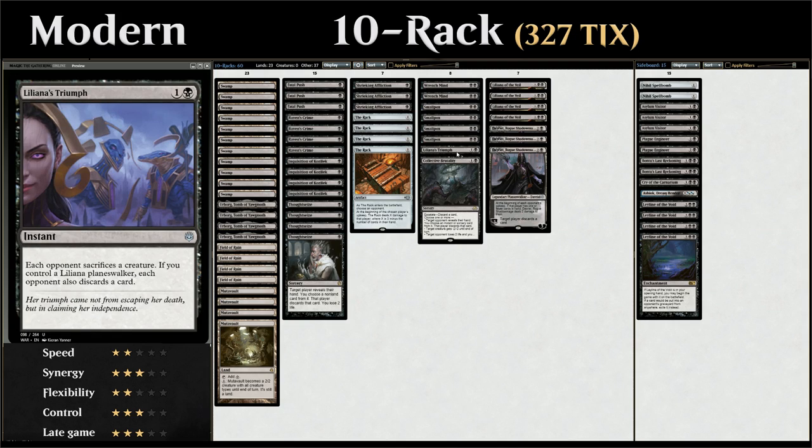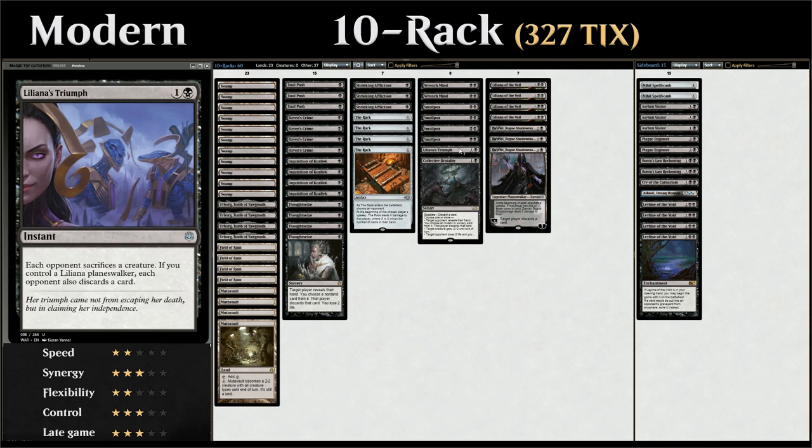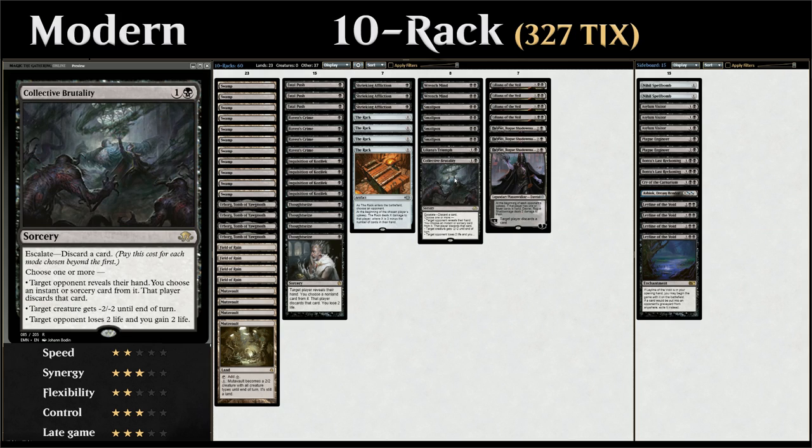We also have 1 copy of Liliana's Triumph to make the opponent sacrifice a creature, and if we control one of our 4 copies of Liliana of the Veil, they also have to discard a card. And 1 copy of Collector Brutality as a pretty versatile removal and discard spell.